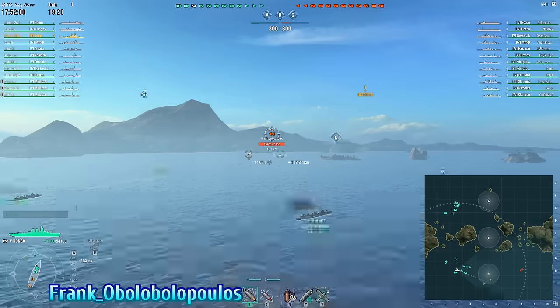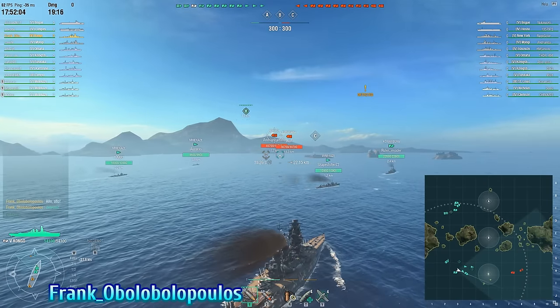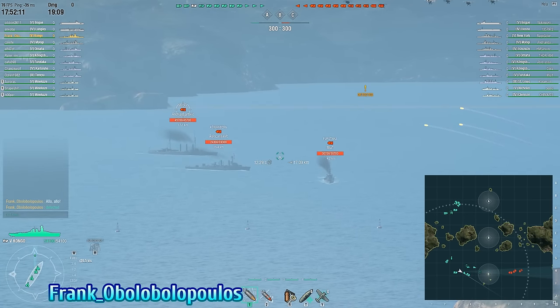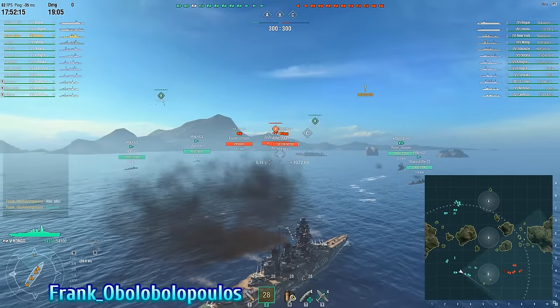Good thing there are no Japanese destroyers, so no threat of invisible torpedoes. The American destroyers on the enemy team have to actually close the range in order to be successful, which is a good thing — because as a battleship, if you're able to see the threat coming, you can actually take action to deal with them.